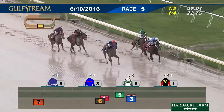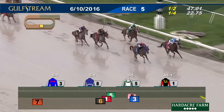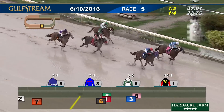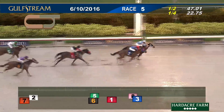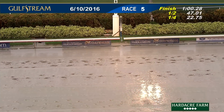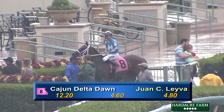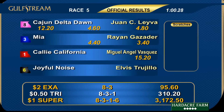Cajun Delta Dawn tries to fight on second. Cali California is next. Final furlong — Mia not home yet as Cajun Delta Dawn is coming back. Mia or Cajun Delta Dawn — Cajun Delta Dawn game and in victory. Mia second, Cali California third in a minute and one. Number eight, Cajun Delta Dawn wins the fifth race with Juan Leyva in the irons, trained by David Fox and owned by Curtis Mickelson.